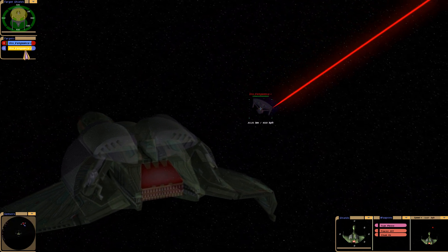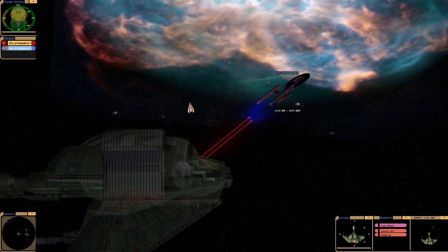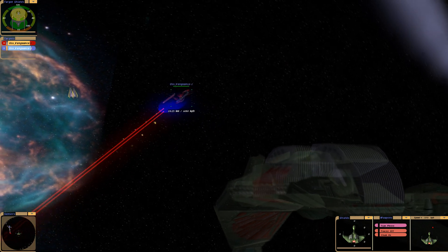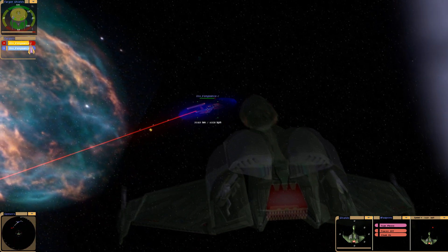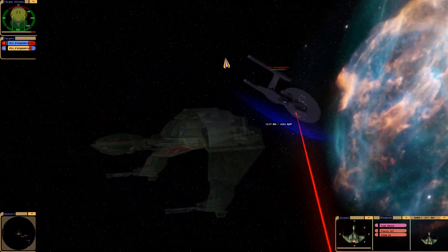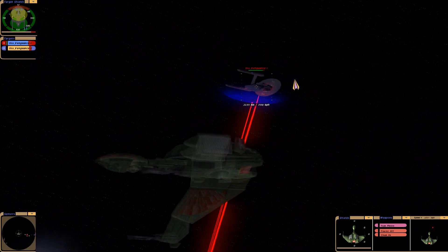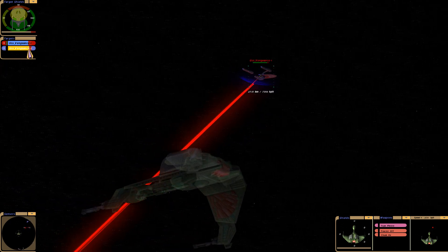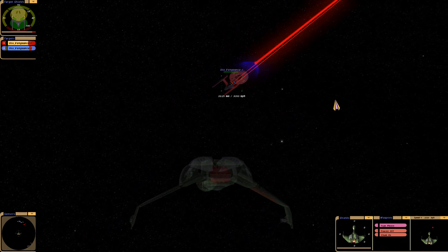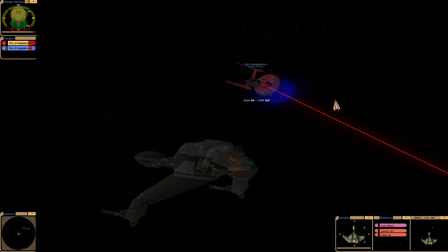So far the red one has 60% dorsal shields. The one on our side has more shield damage, but neither has a clear advantage yet. The person that made this mod made its weapons silent — I guess they wanted it to be more realistic.